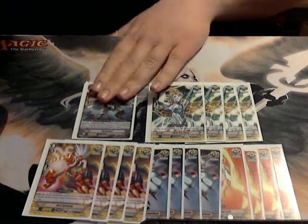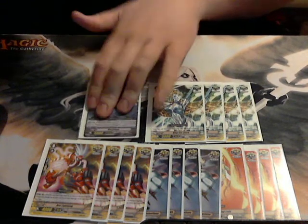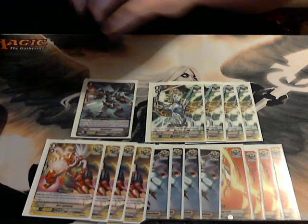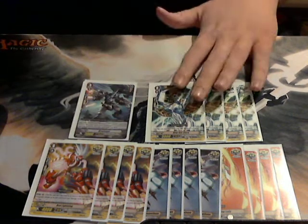We have our starting vanguard, which is pretty self-explanatory. Whenever he's ridden by the Grade 1 Blaupanzer, you can search for the Grade 2 Block Luger and add that to your hand, which is good for consistency.